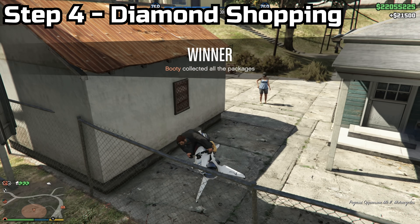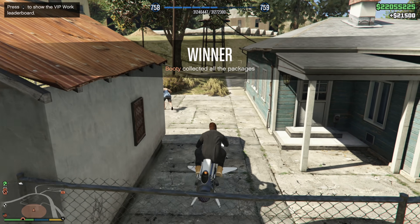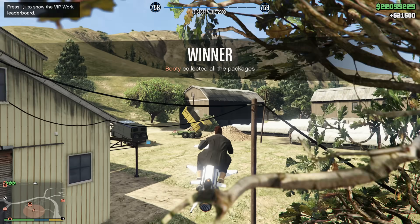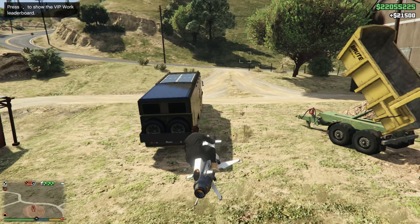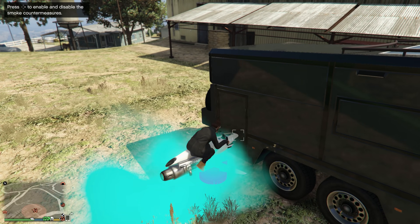Step four is doing the mission called Diamond Shopping. A little tip: right when you're about to finish Sightseer, request your Terrorbyte so you can just drive over to it, rather than requesting it after you finish and having to wait 15 seconds. That's just extra time where you could be making more money.